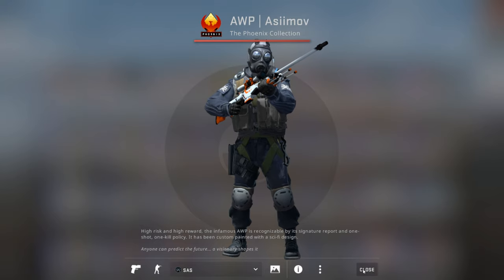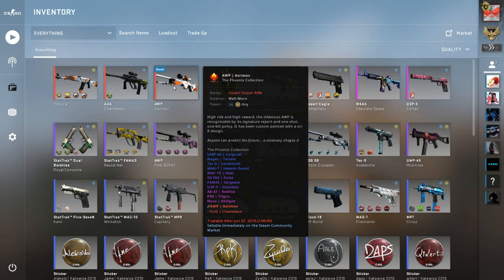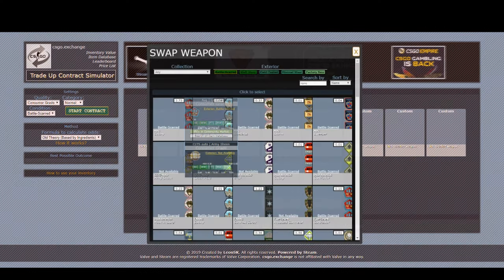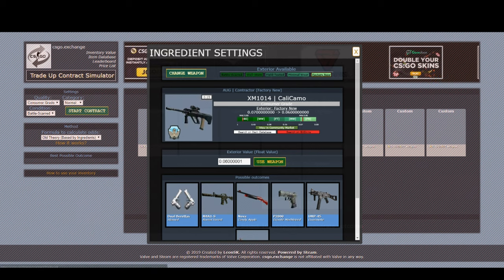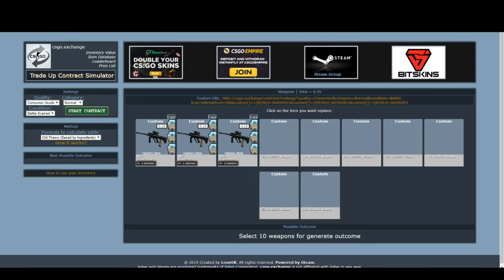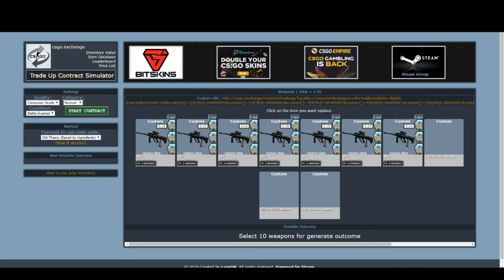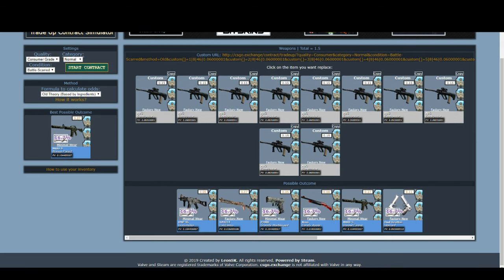Float values are super important, so keep that in mind. The best way to figure out what float value the skin from a trade-up will have is by using the site CSGO Exchange and its trade-up contract tool. You can input your skins and their float values, and the tool will tell you the exact outputs of the trade-up, including the exact float value of each possible outcome.